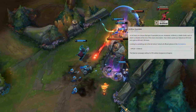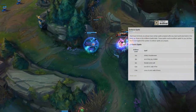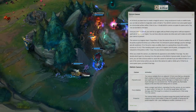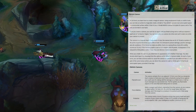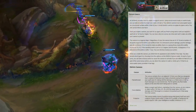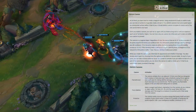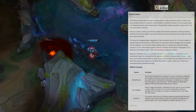At 3rd level Artificers choose their Specialist subclass — we go Artillerist. This grants Tool Proficiency with Woodcarver's Tools and unlocks subclass-specific spells including Shield and Thunder Wave. We also learn to create an Eldritch Cannon in three forms: the Flamethrower (15-foot cone, 2d8 fire damage on a failed Dex save, flavored as the Hextech Protobelt), the Force Ballista (ranged spell attack for 2d8 force damage pushing the target 5 feet, representing Victor's empowered Q auto), and the Protector (grants 1d8 + Intelligence modifier temporary HP to creatures within 10 feet, flavored as Locket of the Iron Solari).